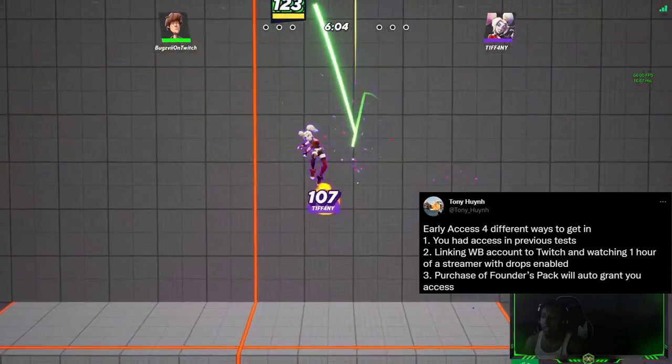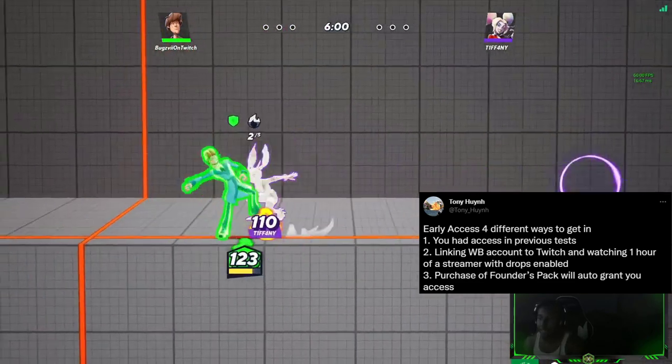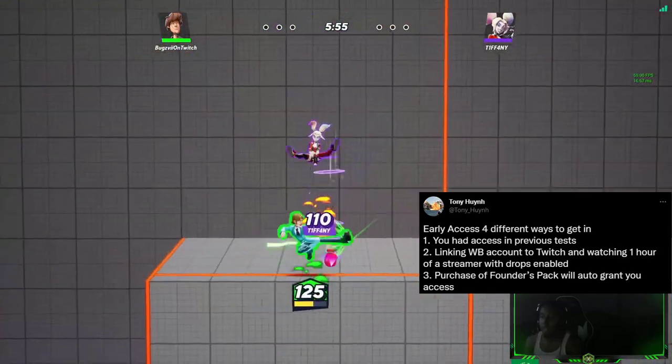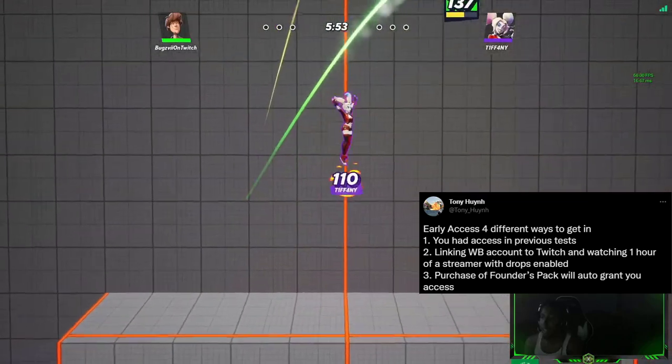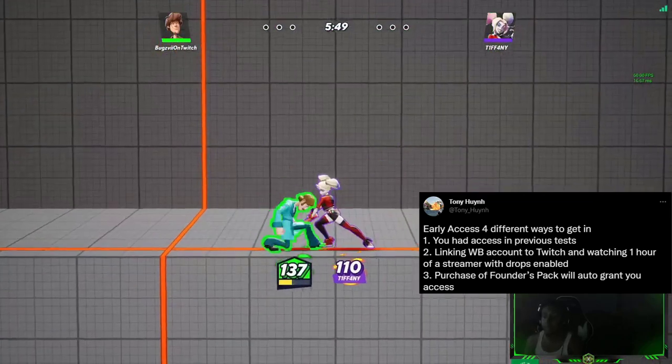Number 3: purchasing a Founder's Pack will automatically grant you access to the game. So if you don't want to watch a stream for an hour and you didn't play any of the previous preview tests, all you gotta do is literally buy the Founder's Pack. If you were already going to do that, you get early access while you're at it.